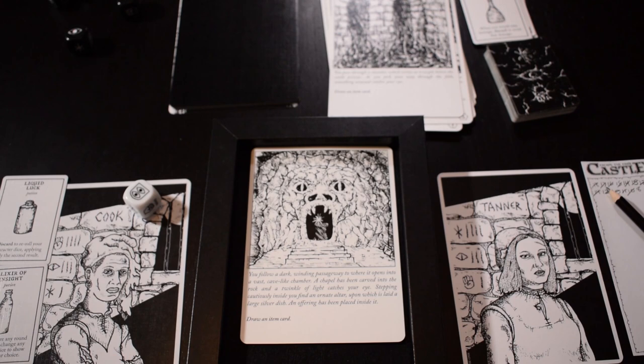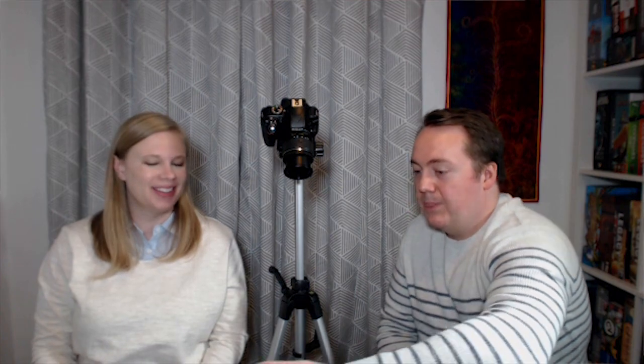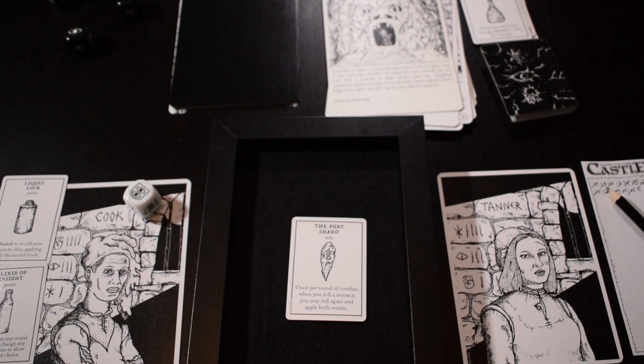You follow a dark winding passageway to where it opens into a vast cave-like chamber. A chapel has been carved into the rock and a twinkle of light catches your eye. Stepping cautiously inside, you find an ornate altar upon which is laid a large silver dish — an offering has been placed inside it. Draw an item card! The Fury Shards — this is a relic. Once per round of combat, when you roll a double, you may roll again and apply both results. That is really, really good. I think you just take it. It's only during combat though, not for obstacle rolls.